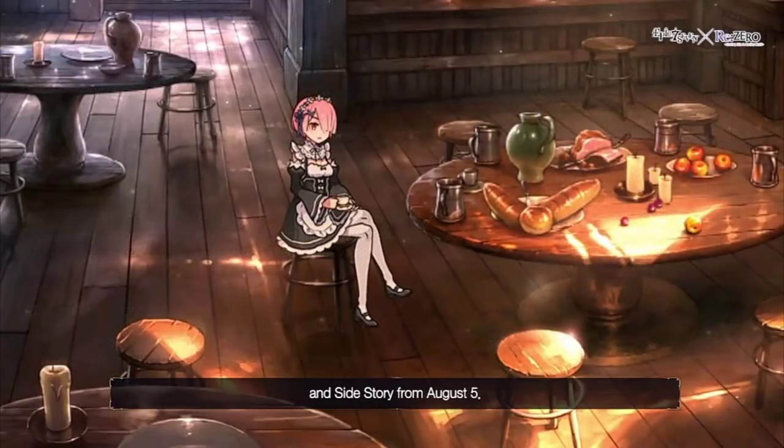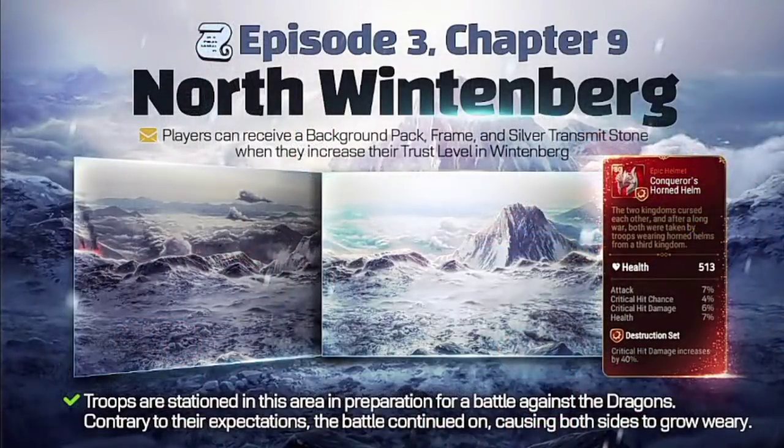You can get Ram and her artifact from logging into the game and from the side story on August 5th. Episode 3, Chapter 9, North Wintenberg. This helm is quite solid if you don't need the speed destruction — nice stats.